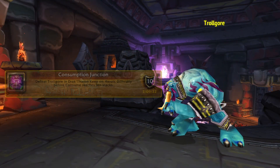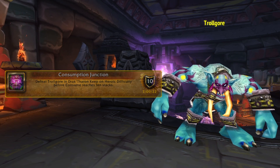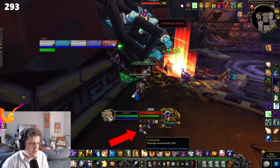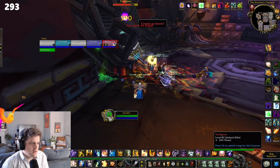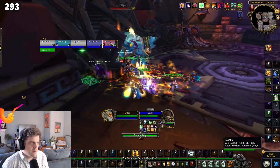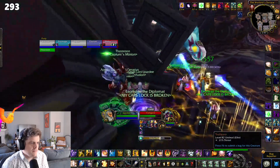First up: Consumption Junction. Defeat Trollgore before Consum reaches 10 stacks. Consum is a buff that Trollgore applies to himself that stacks for each player and troll in line of sight of him. He casts this around every 15 seconds, so what you'll want to do is make sure everyone except the tank is out of line of sight of the boss as he casts it, and then run back in and keep DPSing him until he's able to cast it again.